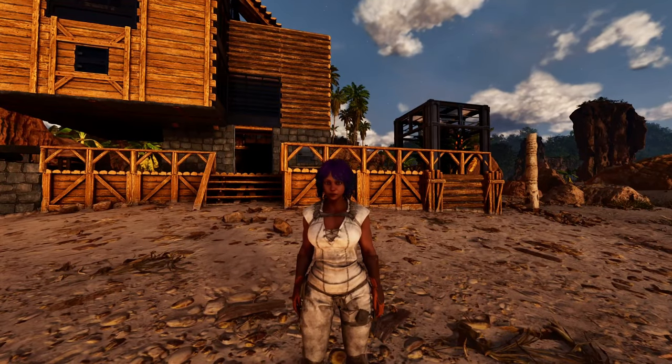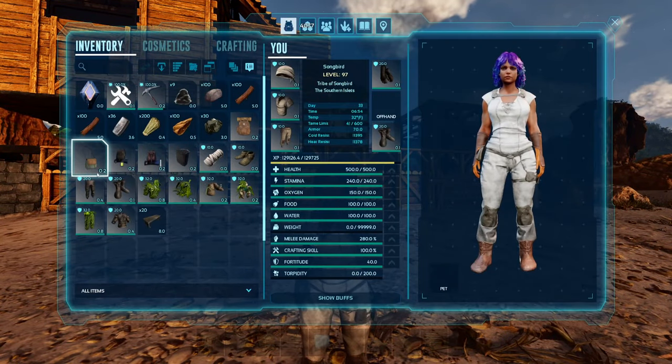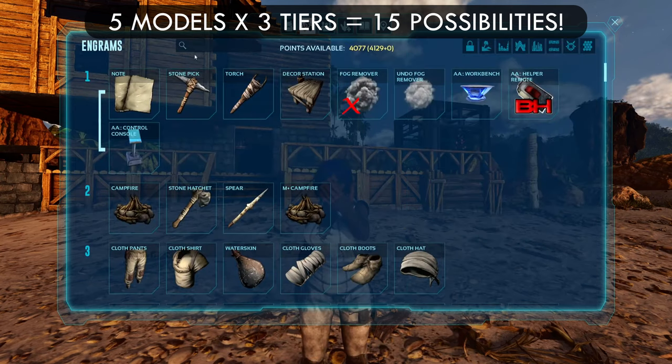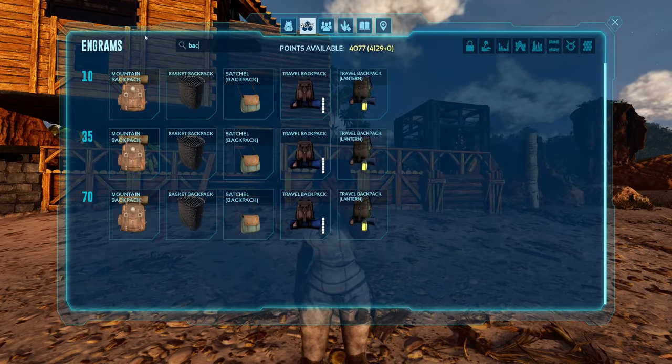This mod adds 15 different backpacks to the game. There are five different models and three different tiers. The backpacks unlock at level 10, 35, and 70, respectively.